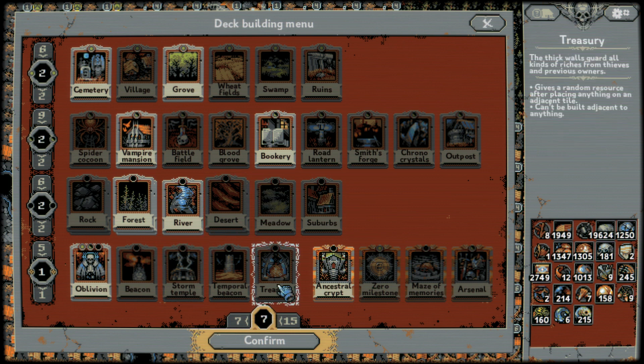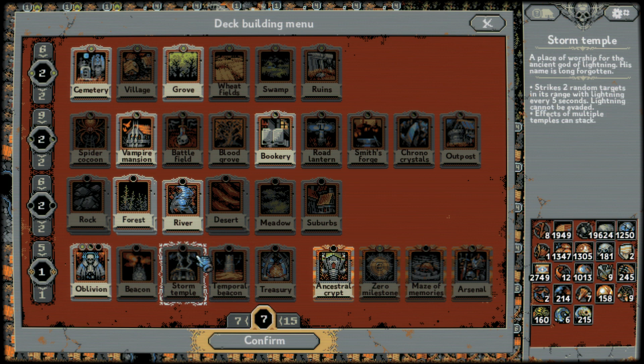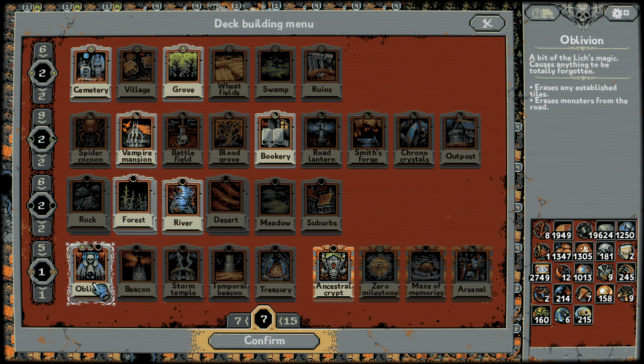Treasury falls off late game — you have Alchemy, so you just want to farm normal resources. The Gargoyles it spawns are kind of a pain and not worth it, so I wouldn't even bother. Temporal Beacons — just not worth the hassle. They speed up time by 50% within their range, but the Time Watchers spawned make time flow backwards, and it eats up another card from your deck.